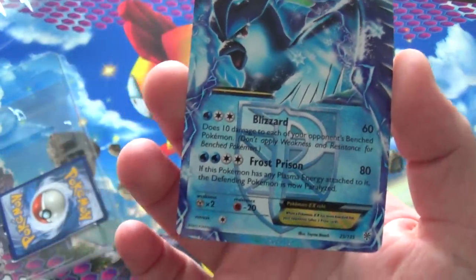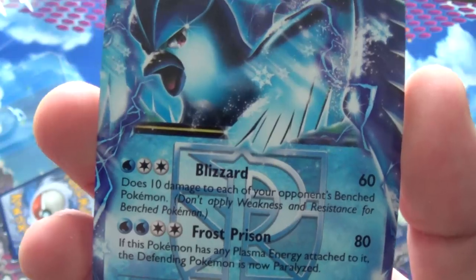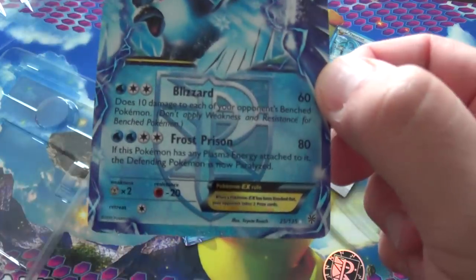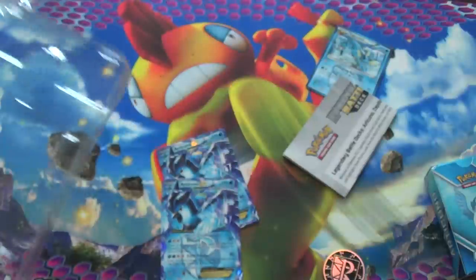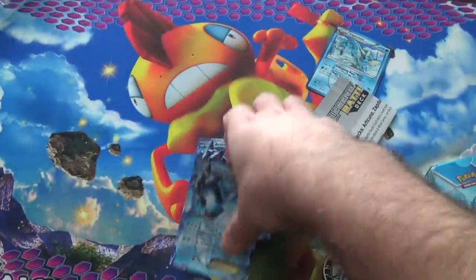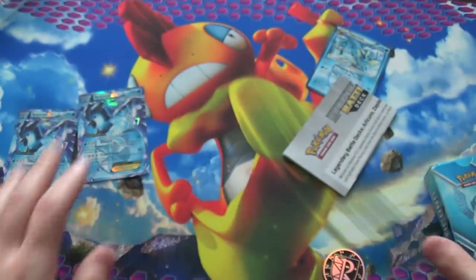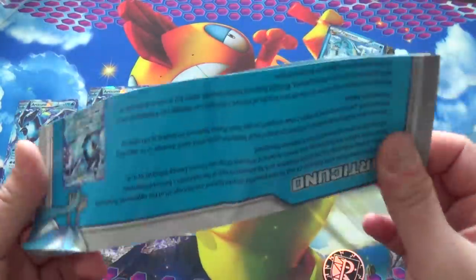Blizzard - two colorless. That actually might have cut me. Blizzard does 10 damage to each of your opponent's bench Pokemon. Don't apply weakness or resistance for bench Pokemon. And then the other Articuno - let's read the other attack. Frost Prison - if this Pokemon has any Plasma Energy attached, the defending Pokemon will be paralyzed. For four energy, that's not too bad. I assume there are Plasma Energies inside here. Let's unroll this and see what's in here.